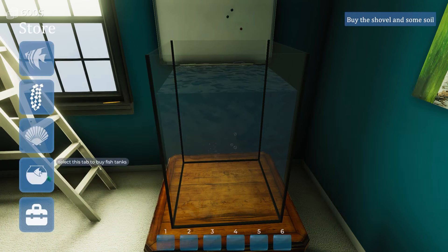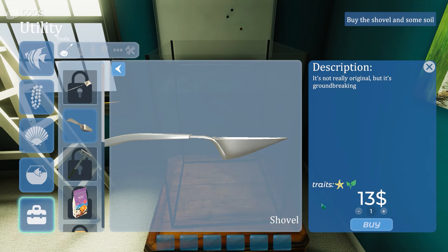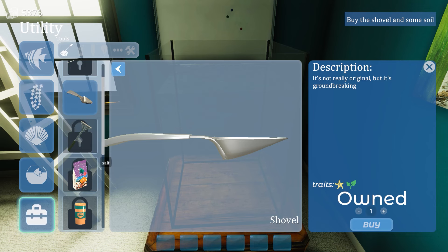So buy a shovel and some soil. Good thing Strong Dad brought in 600 bucks for this. There's a shovel right there — only 13 bucks for a shovel. That's easy. And some soil. That's salt. Probably don't put that in the water. pH minus — okay, so if my pH is plus, I can minus it.